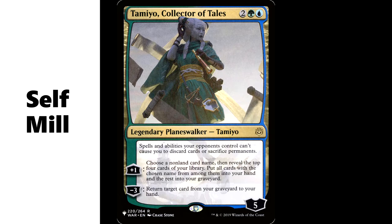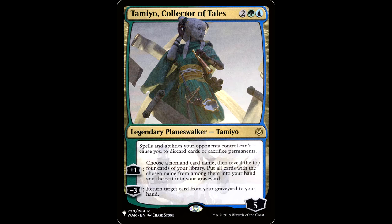The first thing we're going to need is a little self-mill, and we're going to want permanents of different permanent types. Let's look at some planeswalkers. We've got Tamiyo, Collector of Tales — two green and a blue for a legendary planeswalker, starting loyalty five. Spells and abilities your opponents control can't cause you to discard cards or sacrifice permanents. Plus one: choose a non-land card name, reveal the top four cards of your library, put all cards with the chosen name into your hand and the rest in your graveyard — basically just mill four. Negative three returns a target card from your graveyard to your hand, which comes in real handy late game. The plus one is what we want to focus on.